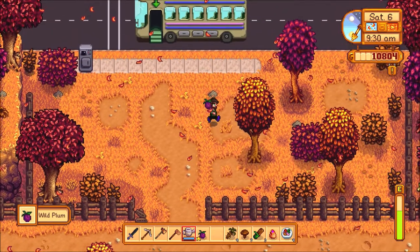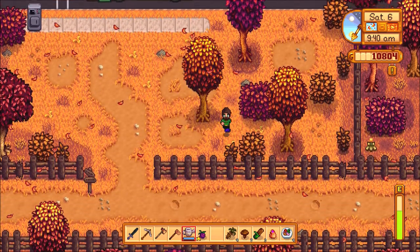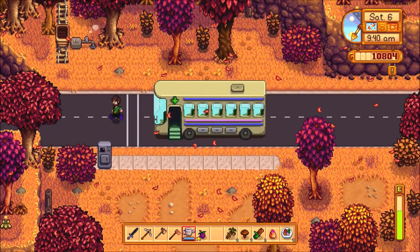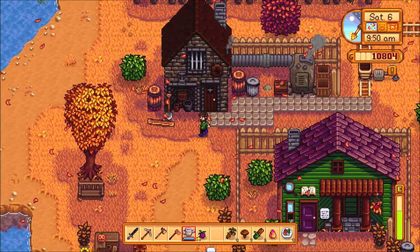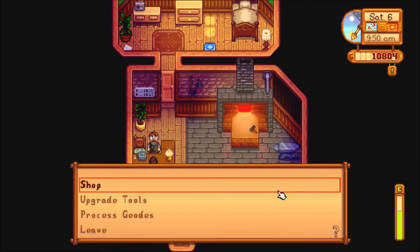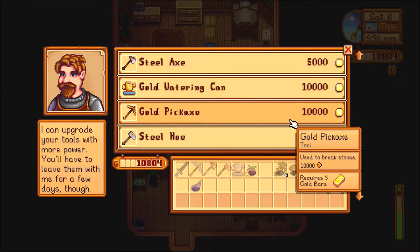There's a plum. Anything special over there? Doesn't look like it. Nothing special here. Let's go to town, just to double check a couple things. Upgrading tools — upgrading to the steel axe would require five iron bars. I do have the money for it.